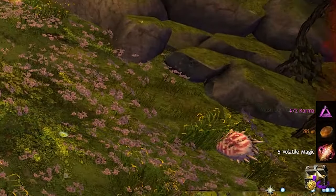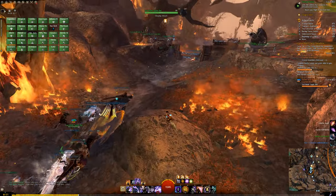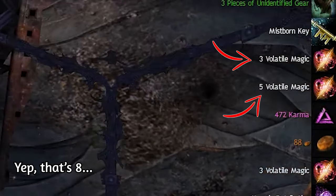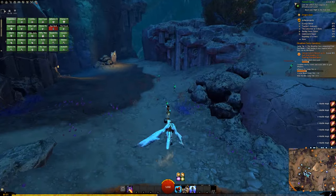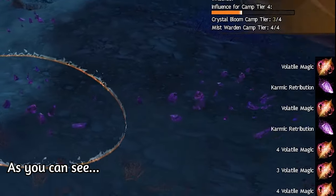The profitable part of the map comes from the Volatile Magic you collect. Once you complete an event in Dragonfall it will grant you between 5 to 10 pieces of Volatile Magic — usually about 7 to be precise. This may not sound like a lot but it ramps up pretty quick if you participate in numerous events. Also, everything you kill gives about 2 to 3 pieces of Volatile Magic, and about 80 to 90% of the enemies grant it.